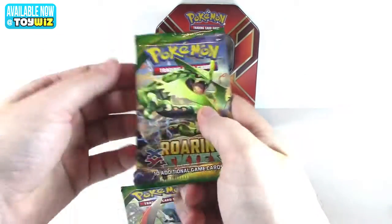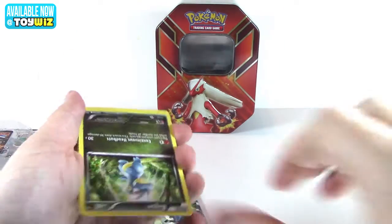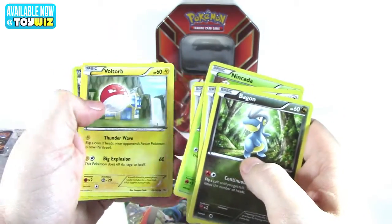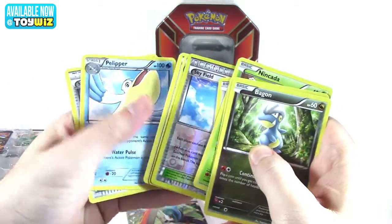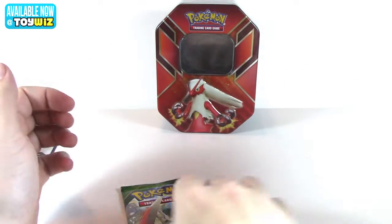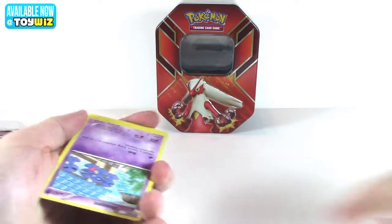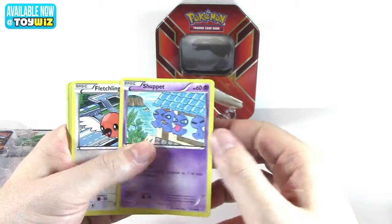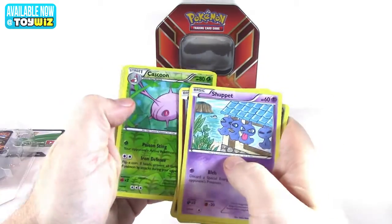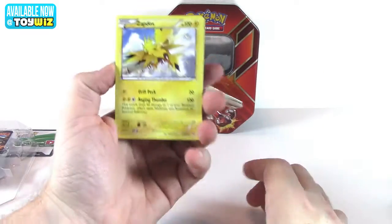Roaring Skies number one — I know now that I put these upside down in here. Commons, reverse foil, uncommons and rare — Banette. And the last pack of this opening. Commons, reverse foil Cofagrigus, uncommons, and our final rare — Sceptos. Well, it's a classic anyway.